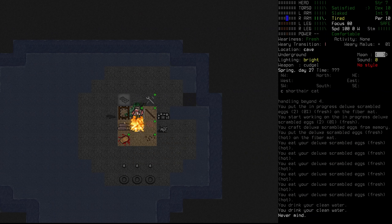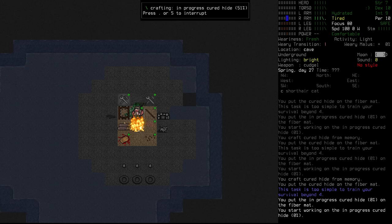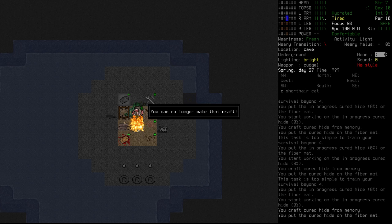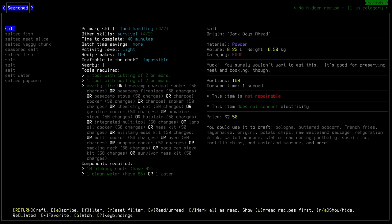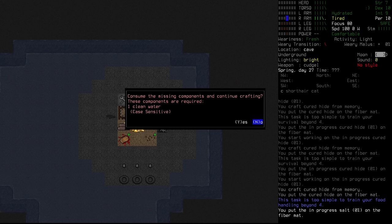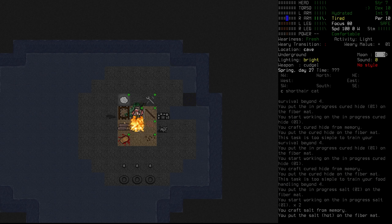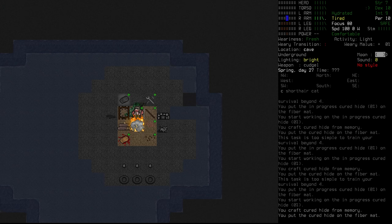The hides need to be cured. Thankfully curing doesn't take long — just five minutes per hide. We start repeating the craft and do as many as we can until we run out of salt. We can no longer make the craft. We still have 105 rawhide left over, but we can make more salt from hickory root — 100 salt per batch in 48 minutes. We get our salt, then jump straight back into preserving more hides, doing them one at a time.